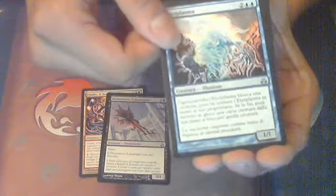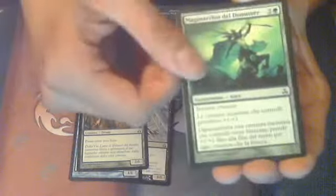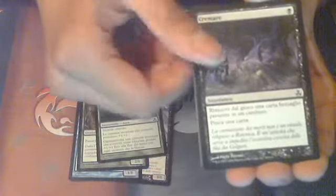Maybe there's a foil - not likely. Uncommon. Uncommon. This has Non-Basic Landwalk, I know that. Fencer's Mage Mark. Cremate. Something Ogre. Ooh, a Signet.